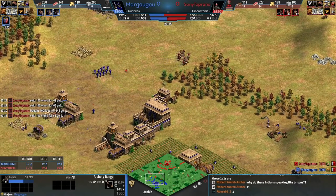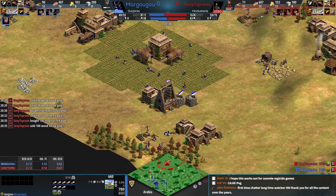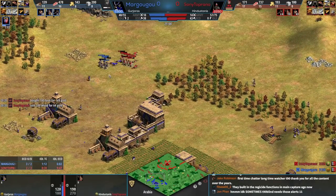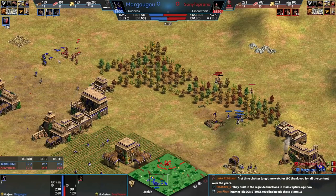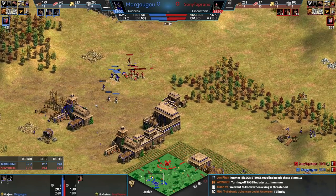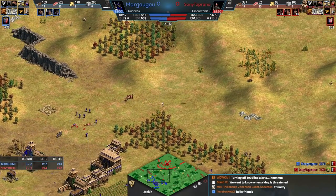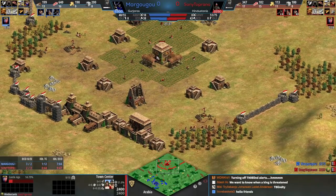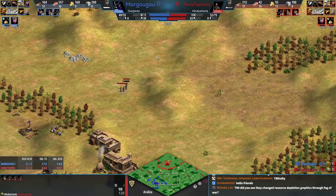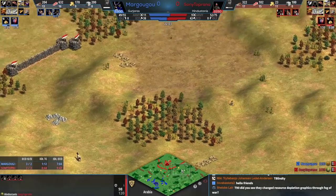Margu has benefited greatly from the faster uptime due to the Gurjaras food eco bonus — hasn't even needed to pull out any pigs. Getting hit on the wood line and only going to be opening castle age with skirmishers. I saw in chat that they changed resource depletion graphics through fog of war — is that for wood, stone, and gold as well? I've been asking for that for two years.